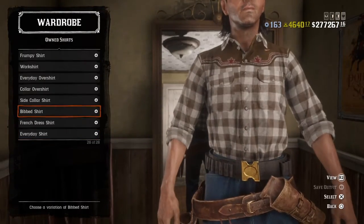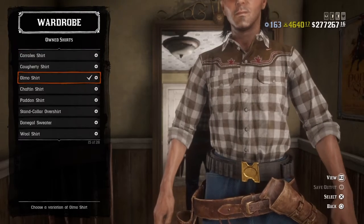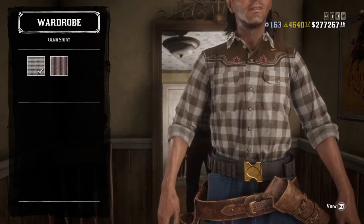Shirts. There you go — the Olmo shirt in brown.